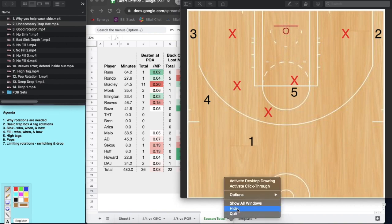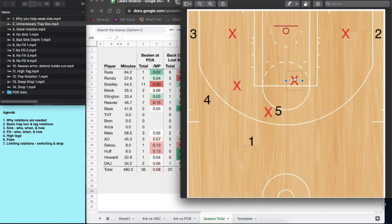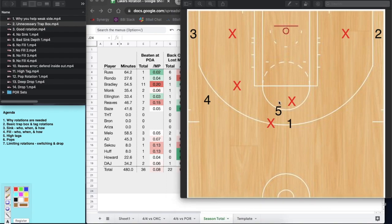Let's look at what those rotations are specifically. We've got one dribbling off a screen, a defender in contain, another trailing. Five rolls to the rim, and the guy we want defending him isn't the nearest player — because if he comes, there's no one left to rotate. We want the low man on the weak side to step in and rotate. This is called tagging the roll man. You can't just get beside him and put an arm in the way — you need to get fully squared with him.